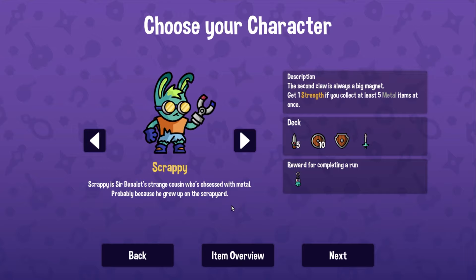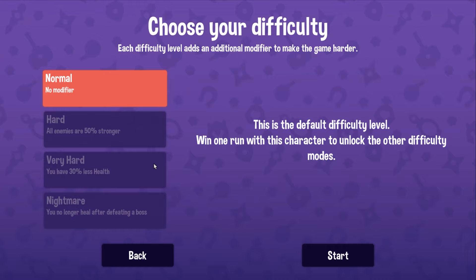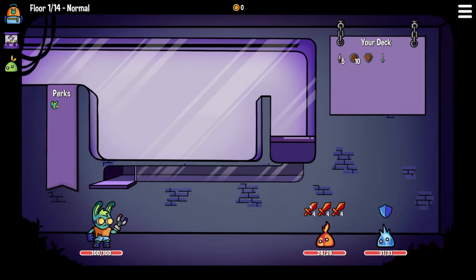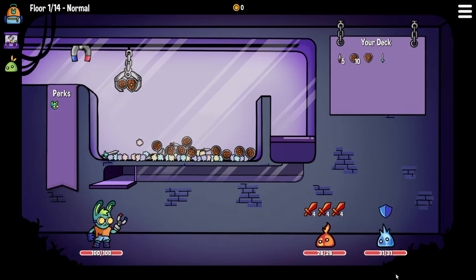Today we're going to be playing as Scrappy. Now remember, Scrappy has the second claw - it's always a big magnet, but if we collect five metal items at once, he gets to have extra strength. So we're going to be starting off on normal because that's where we have to start. We need to actually unlock these other difficulty modes. We're starting off in our simple hallway and we need to get shield in the first turn because we're not going to be able to pick up any wooden shields with a magnet in the second turn.